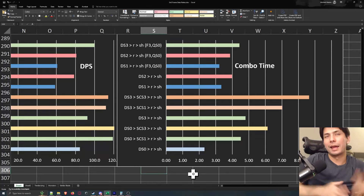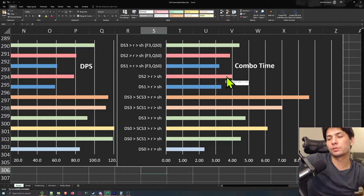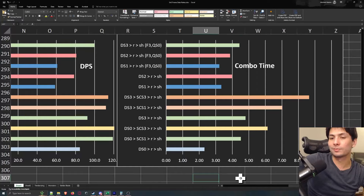Main takeaways: land as many hits as possible — draw slash and strong charge slash do the majority of your damage. If you're going to charge your draw slash, try to get to at least level two. For the debate of draw slash three versus draw slash zero into strong charge slash one, always go for draw slash zero into strong charge slash one — it simply does more damage. The only argument for draw slash three is sharpness: DS0 into SCS costs two sharpness points versus one for DS3. But from a DPS perspective, DS0 into SCS1 always wins. Hope you guys enjoyed the video — we'll extend this to true charge slash and other moves like jumping wide slash, strong wide slash, and maybe tackle. Subscribe if you're interested, and we'll do this for Wilds as well.